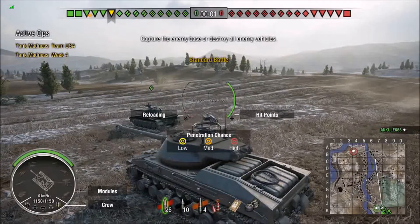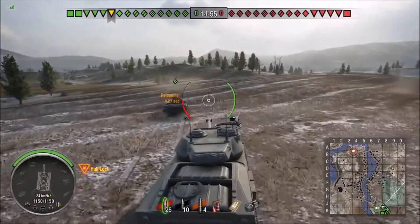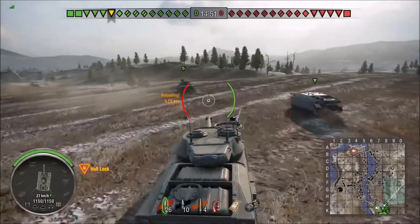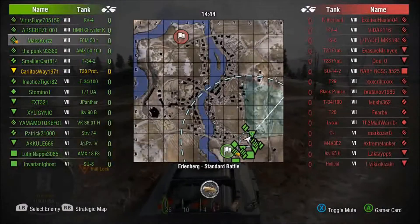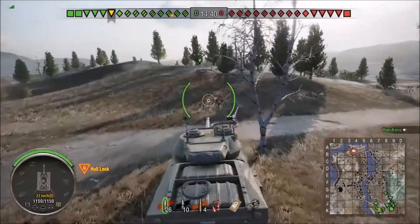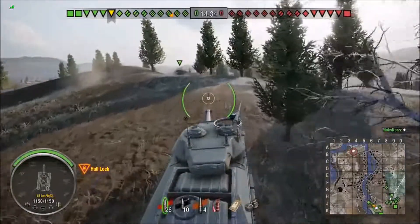So let this guy know what you think in the comments below. It's going to be a pretty decent replay for a tier 8 tank destroyer — it's not going to be bad at all. The biggest difference between the T28 and the T28 Prototype is the fact that the T28 Prototype gets a turret. Now the turret doesn't turn all the way around. Why is that? Honestly, it's because of those giant fuel tanks in the back.